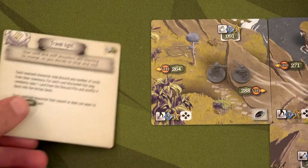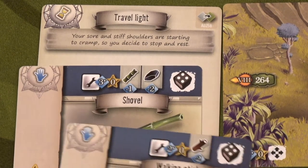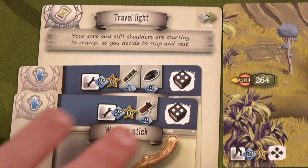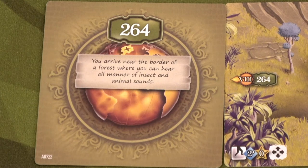Working together, we do our pathfinding action and find: travel light — your sore and stiff shoulders are starting to cramp so you stop and rest. Each involved character may discard any number of inventory cards; for each card discarded, randomly take one card from the discard pile and shuffle it back into the action deck. I discard the shovel for Dimitri and the walking stick for Keelan — two cards back into the deck. The discard pile is huge!